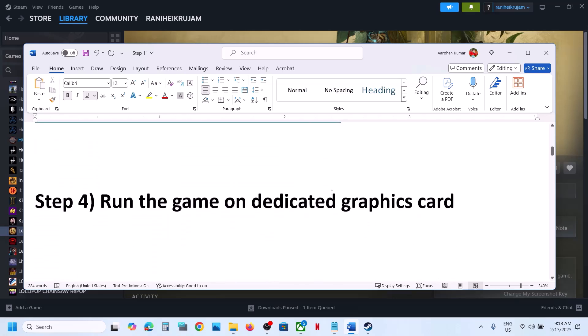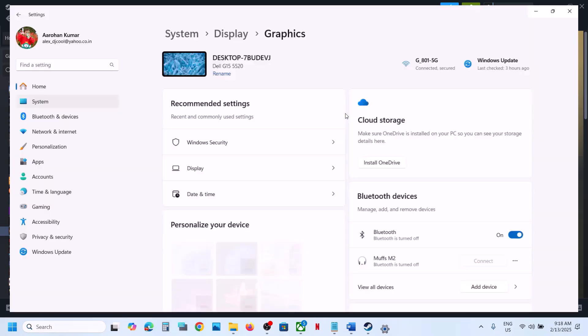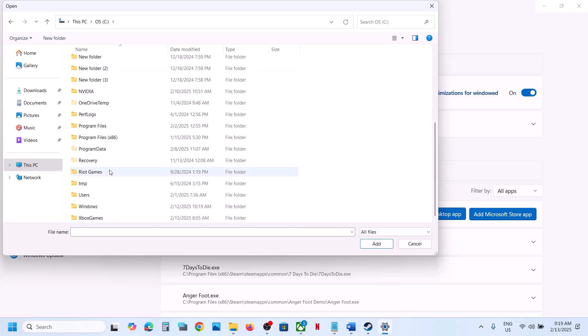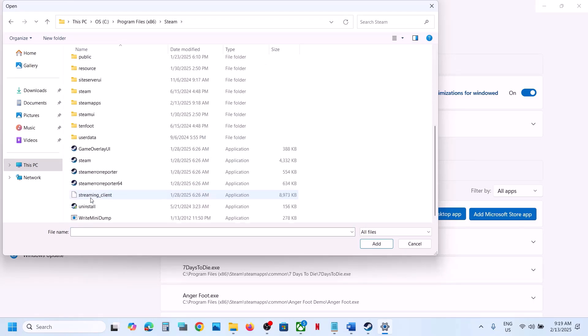The next step is to run the game on the dedicated graphics card. For this, type 'graphics settings' in the Windows search box and go to Graphics Settings. Click on Add a Desktop App and go to the game installation folder — wherever the game is installed.